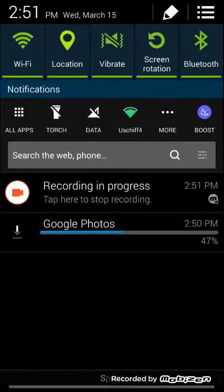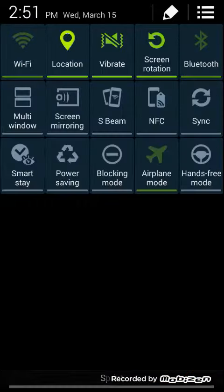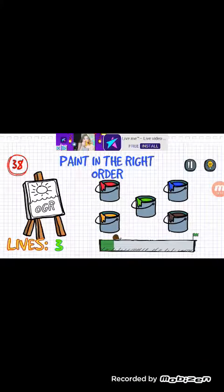Now I'm going to show you how to skip the ads and get the stuff. You're going to want to turn on airplane mode, then go to the game that you can play without internet.